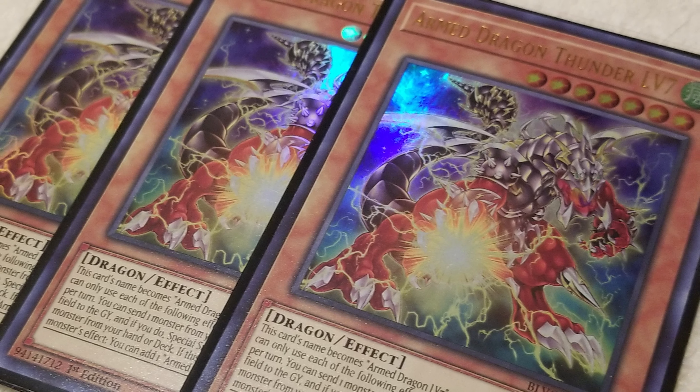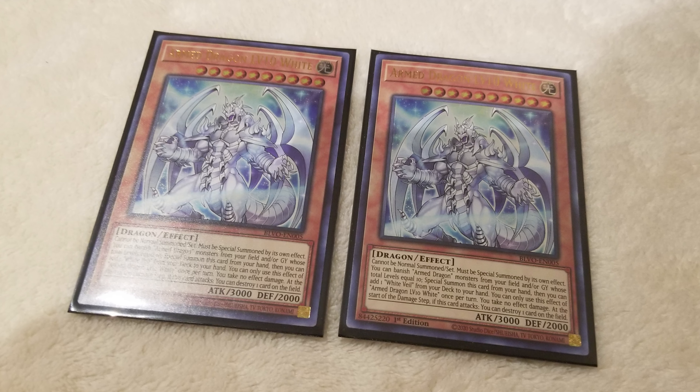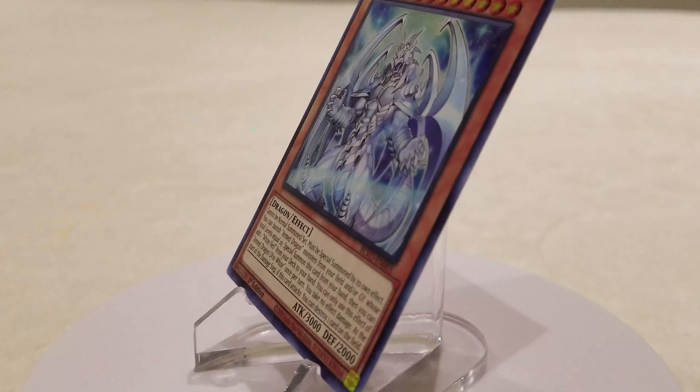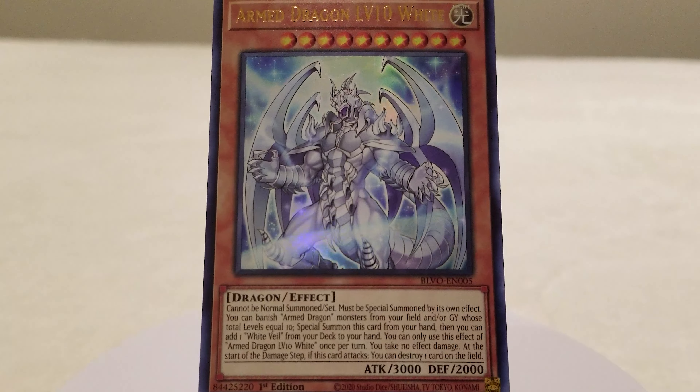For our last new Arm Dragon support boss monster, we have 2 copies of Arm Dragon Level 10 White. This card must be special summoned from your hand by banishing Arm Dragon level monsters from your field and/or graveyard totaling level 10. On summon, you can add White Veil from your deck to your hand. This card protects you from any effect damage, and can destroy a card on the field at the start of the damage step when it attacks. Summoning it is not difficult, as you would usually bring it out right after the Arm Dragon Thunder level-up combo.